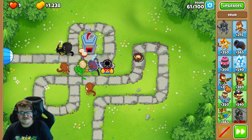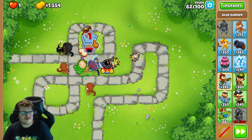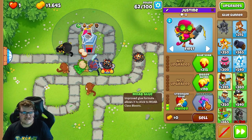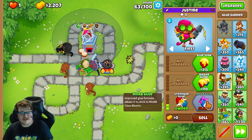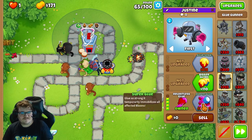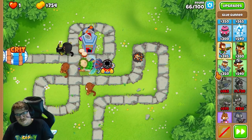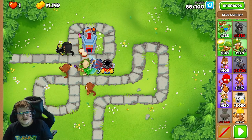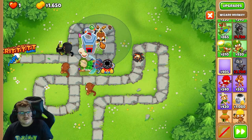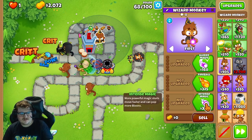Next we're gonna buy the last tower we need, and that is the Glue Monkey. I'll place it right behind here. We're gonna max out the bottom path — I promise you guys this will help a lot versus DDTs and everything you need. It can also help versus the BAD as well. We're saving up now, going middle path.